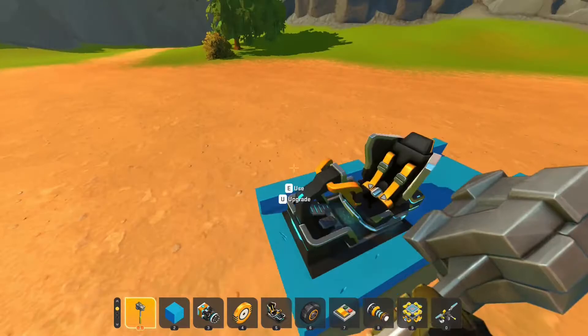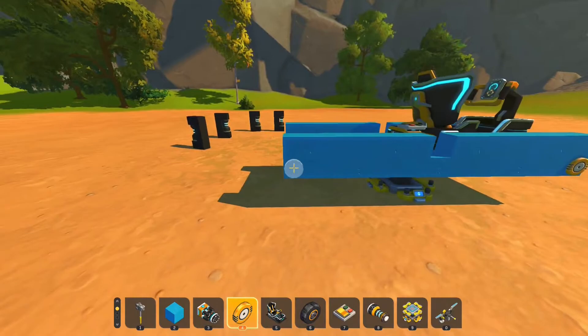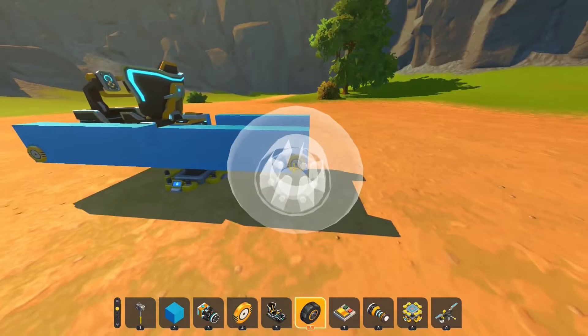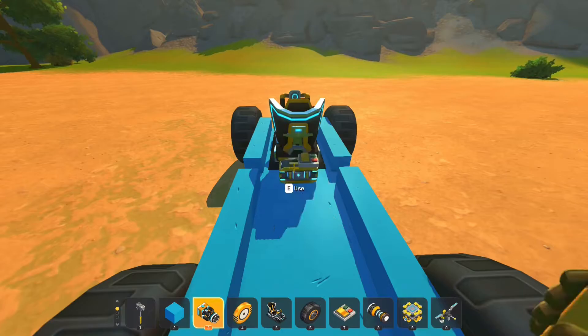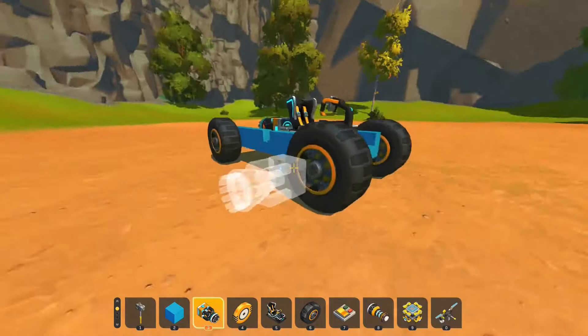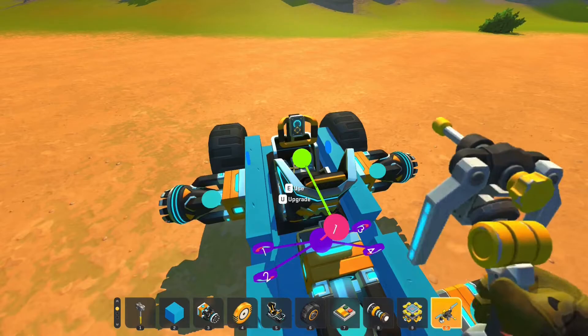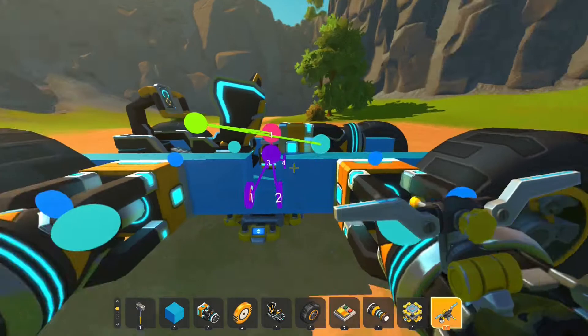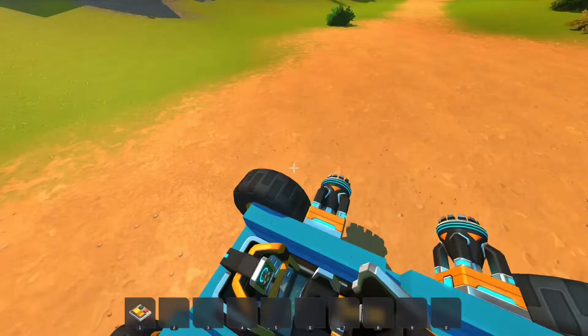Now let's add the wheels. You can add an engine to these wheels if you want, but I found you don't really need it — you can just use thrusters. So like that. And then because these are going to be folding out we can go like this, like this. Connect the thrusters to the seat so that we have forward movement, and turn it up. Now we can go forward.